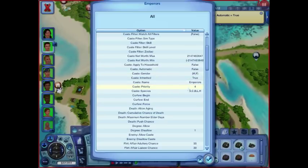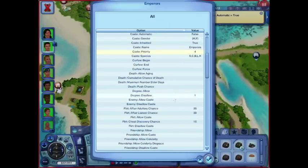Cast priority — it's not priority 1, it's not the most important, but things like whether or not they're active take precedent. They're not allowed to go get a degree, so they're not going to automatically go to university and end up having a degree when I come back to the family. That shouldn't apply to any of them, so all of my casts are set up like this.